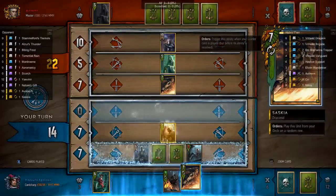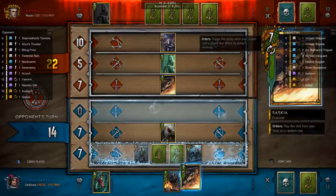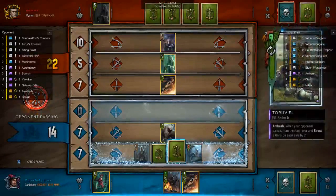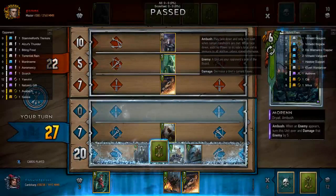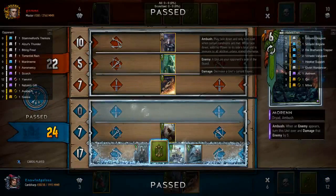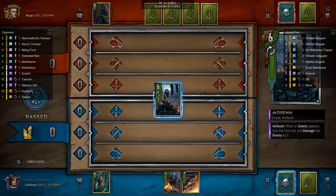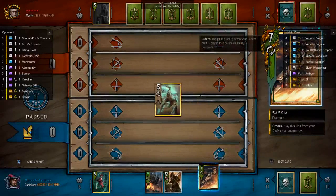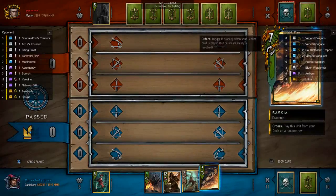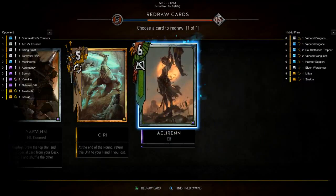He doesn't get very much value out of his Stamford Tremors. Now I'm going to put down Isengrim. My opponent now needs to make a decision and they made the wrong decision — they miscalculated. They assumed Teruvial was six strength. If Teruvial was six strength, I would have had to play another card to win that round. However, my opponent is quite prepared for the final round, so we're going into round two and I have my card advantage cards, which are great.